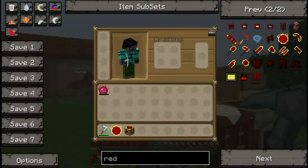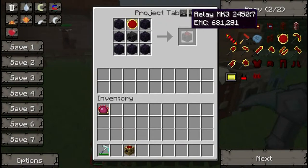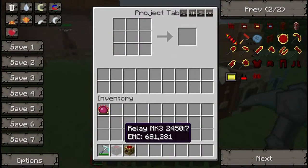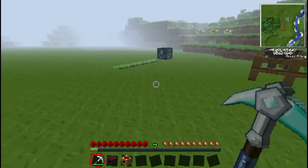So do the process again to get dark matter to make red matter — that's what I meant to say, I was confusing myself. And in the end you will have both your relay and your collector at the highest mark you can get, which is Mark 3.